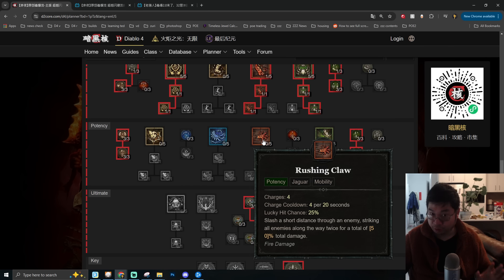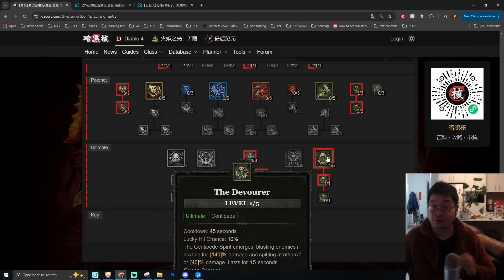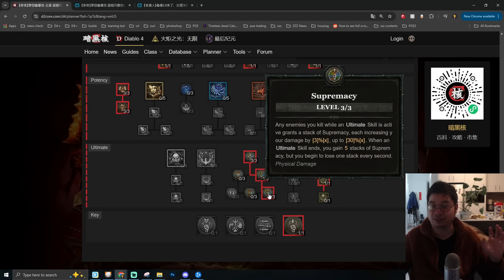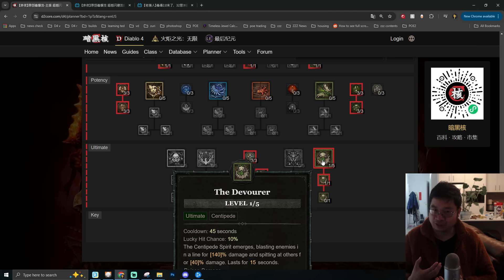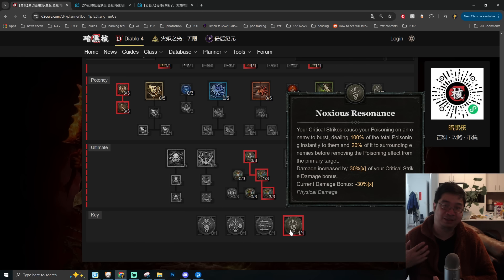We use Rushing Claw as one of the mobility skills as seen in the replays, but we don't add ranks to it because Heliquin's Quest or the Shaco automatically grants that skill rank. Finally, we go with the Devour ultimate — activating and deactivating it allows us to gain more Supremacy stacks, close to 30 stacks for a 30% damage multiplier. A corner skill passive combines critical strikes with poison to deal tons of additional damage.